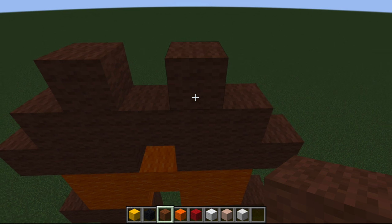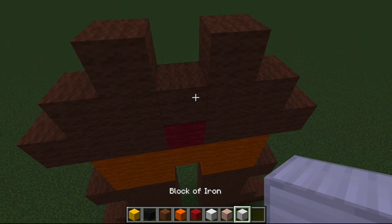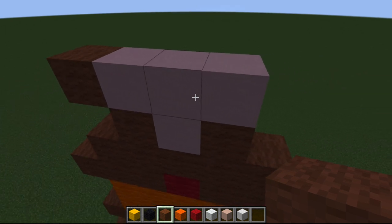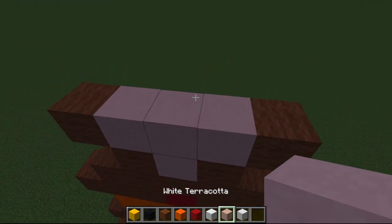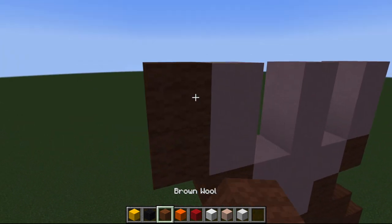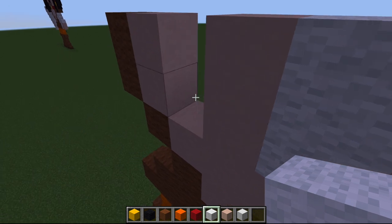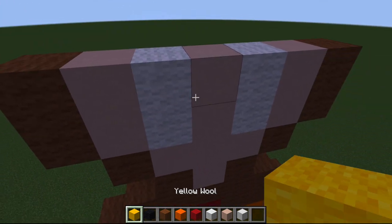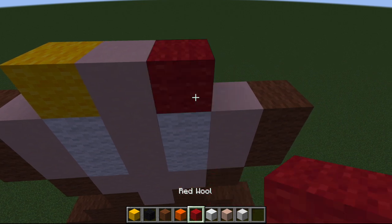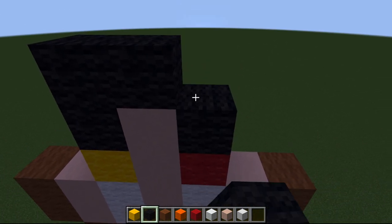Let's take our red wool and place it in there. Then we're going to put a white terracotta right there and go three across just like that. Grab our brown wool, place one on either side. Then with our white terracotta go two, one two, one two. Grab our brown and place it on the end again - very symmetrical. We're going to use our white wool, grab our yellow, place one there, then terracotta goes there, then red wool right there. Place one more terracotta - this is going to be his mustache.